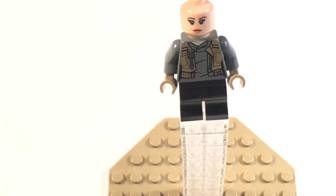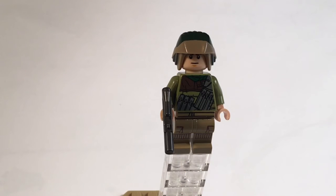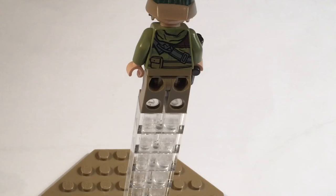Now let's move on to the rebel trooper. He has a calm look on his face and some gray weapon holders on his torso, some leg printing, and a blaster. I really like that hat. On this side there's a brown strap that goes all the way around — probably his weapon holder — and a belt toward the bottom of the torso.